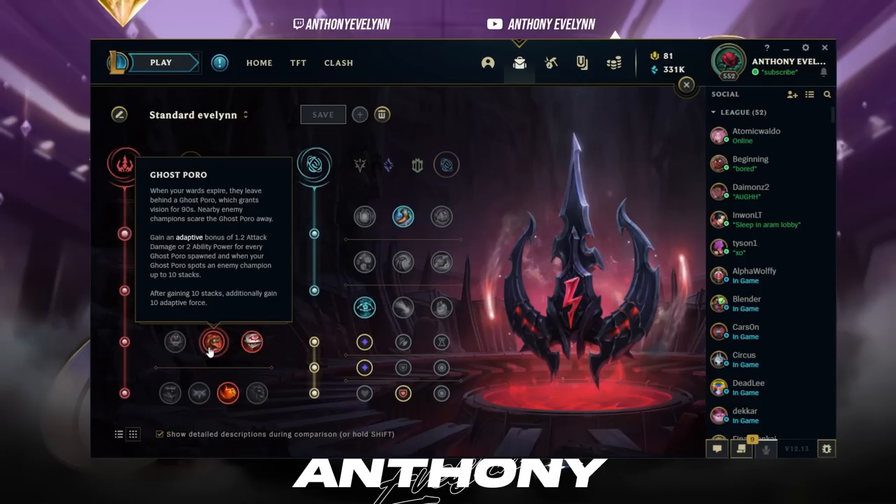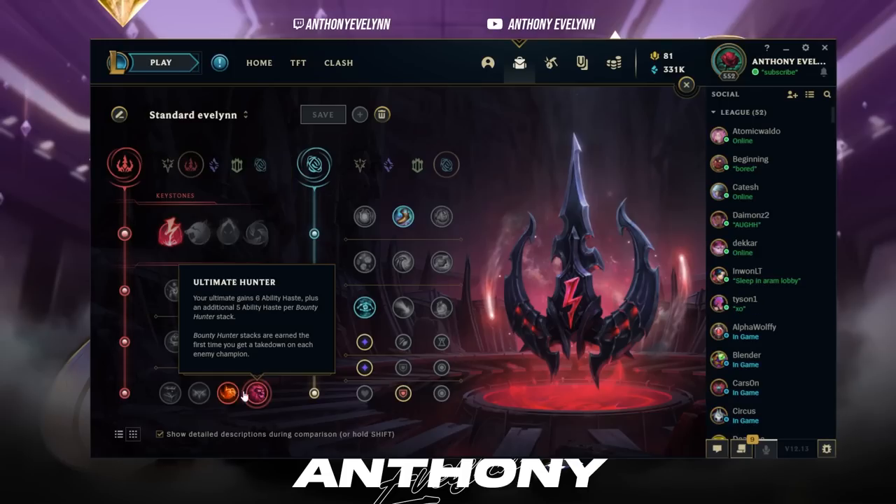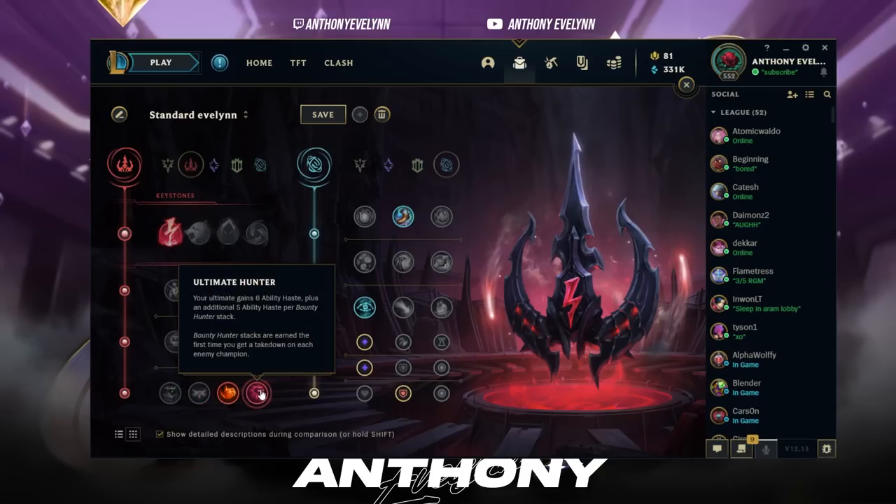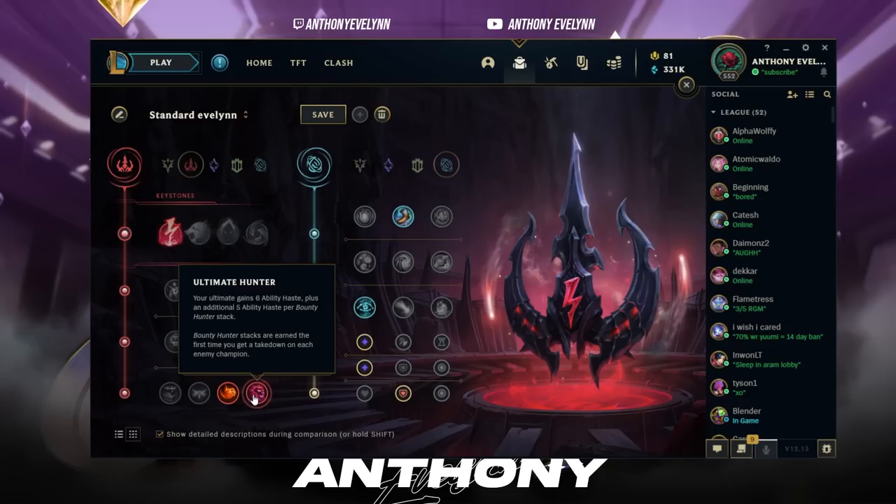Ghost Poro is pretty useless because it's hard to stack up as a jungler. The last row is the most controversial part — some people like Ultimate Hunter, others prefer Relentless Hunter. Personally I prefer Relentless Hunter because I like the movement speed for roaming. Since you're invisible, every step you take is an invisible step, so it's worth more than a normal champion's movement. That said, I'll switch to Ultimate Hunter if my team is full AP and I need my ult, or if I need to dodge an important enemy ultimate like Malphite's. But 90% of the time I go Relentless Hunter.